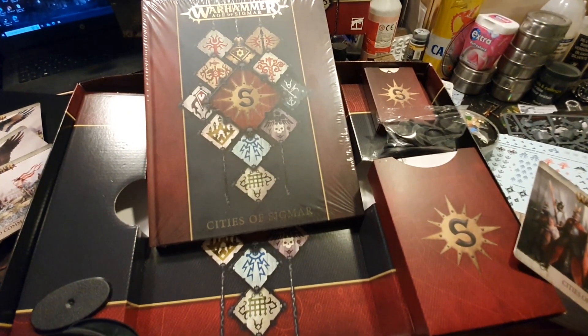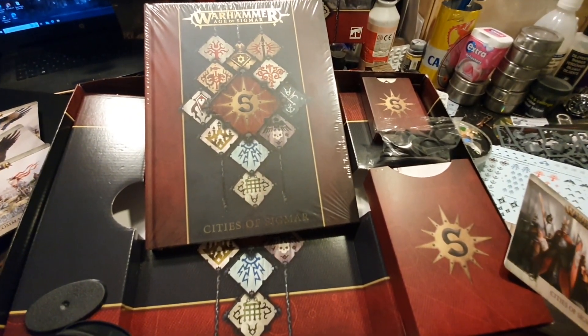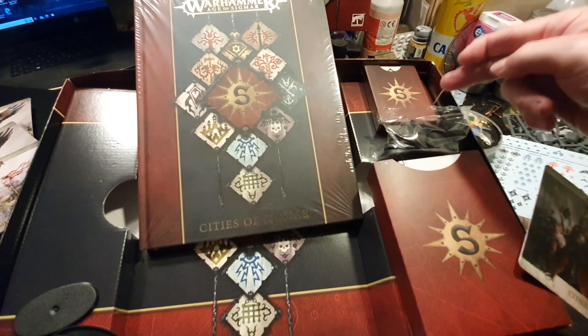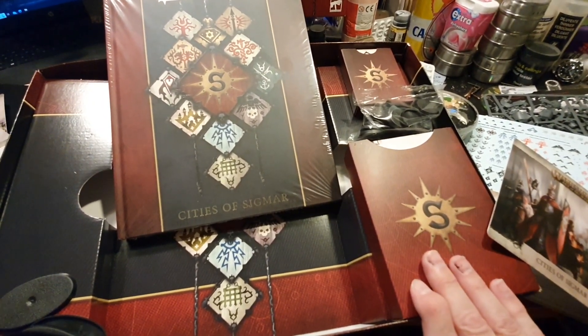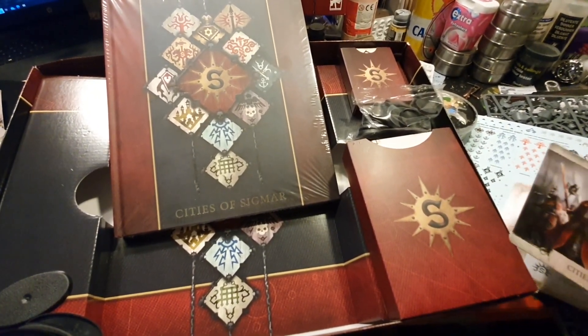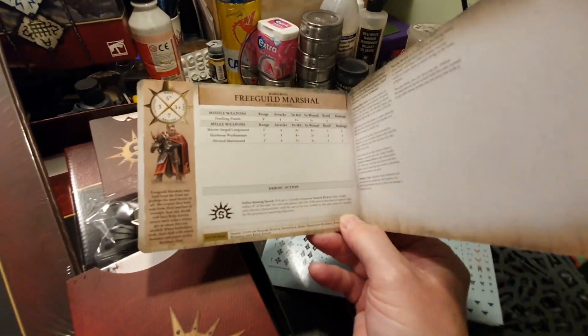Under all that plastic goodness, we've got the actual battle tomb itself in limited edition art, the nice pack of enchantment cards, the miniature bases, the cavalry bases down in this corner, and a nice pack of war scrolls for most of the entire army. Some of the figures that aren't in this pack, you still get the war scrolls, which is pretty cool. And there's one of the war scrolls — this is the Free Guild Marshal. It's like a fold-out card with all the stats and everything, pretty cool.